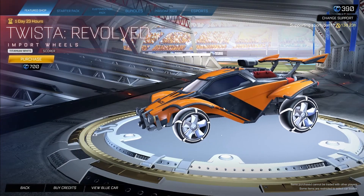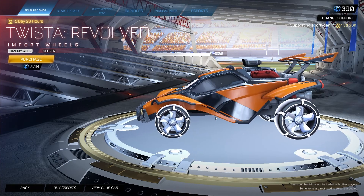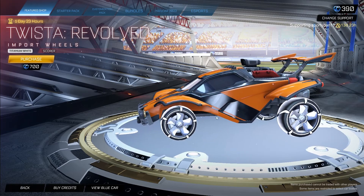Starting off, we have the Twist Revolved painted Titanium White Score Edition for 700 credits. These are okay — nothing too crazy. Titanium White is a pretty clean looking one on this one, but for 700 credits you can pick up the Twist Revolved Score Edition.